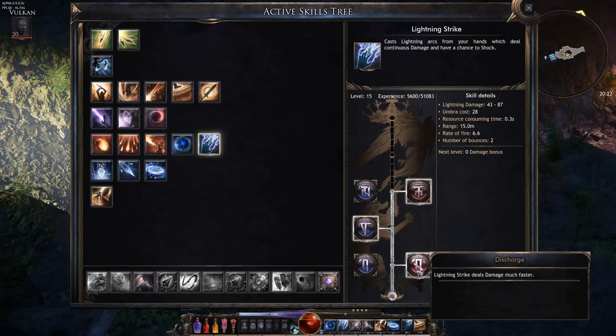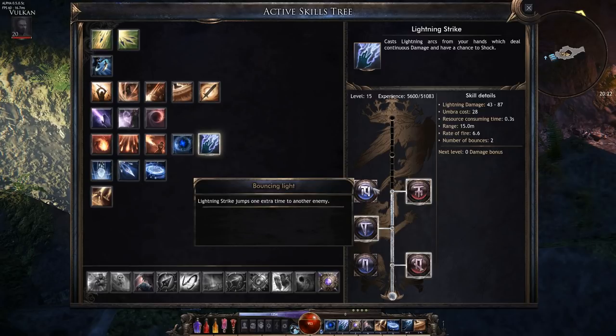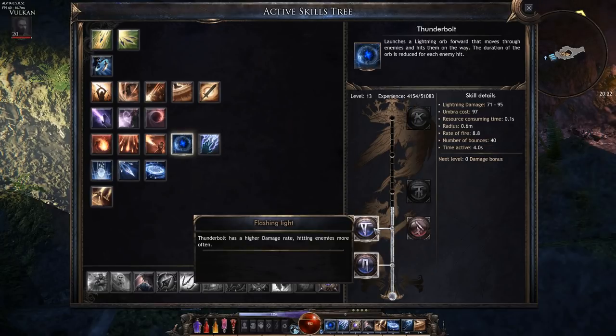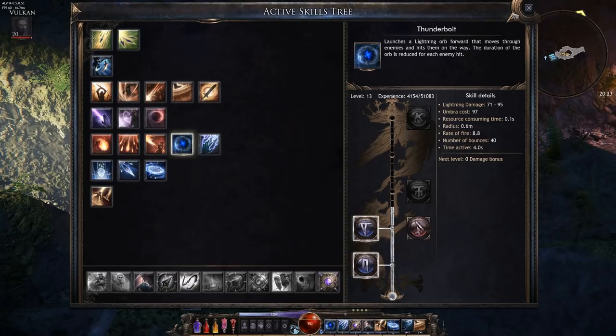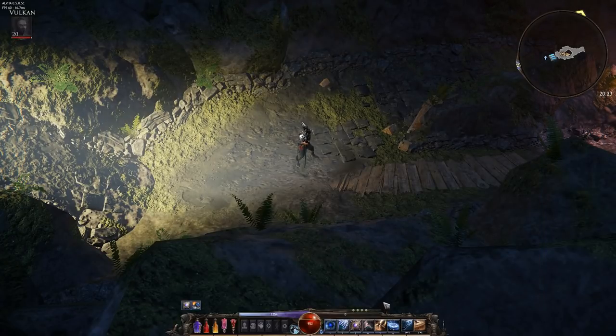For Lightning Strike, I have deal damage faster, jumps to one extra enemy, and either a Static Burst lightning explosion or an additional jump — it depends. For Thunderbolt, I go for cost reduction and Flashing Light for higher damage at a higher hit rate. I need more damage, not more movement speed. Since I went all lightning, I just have those two lightning abilities plus my frost ability.